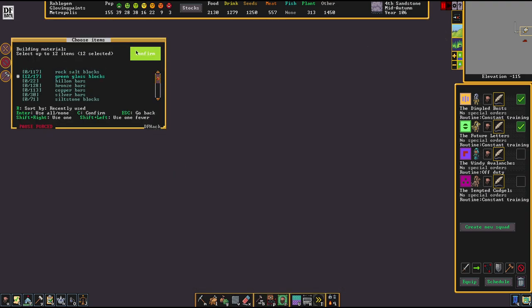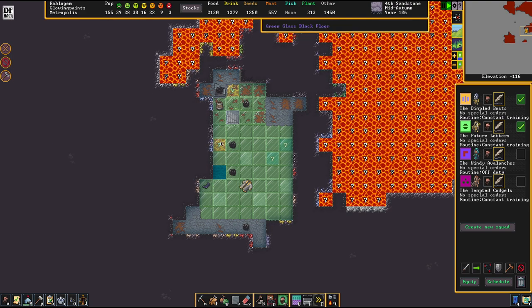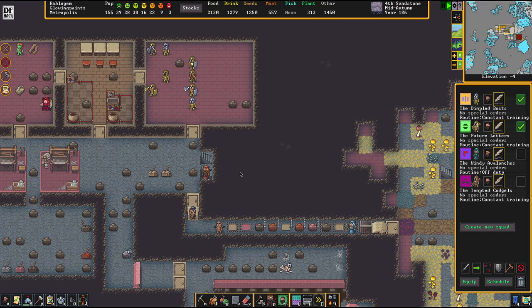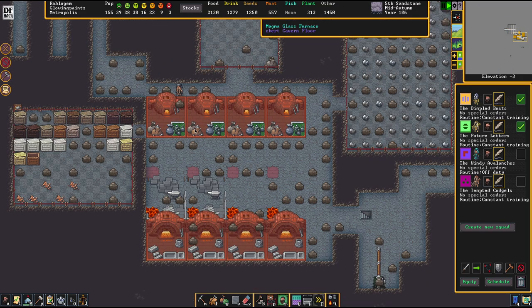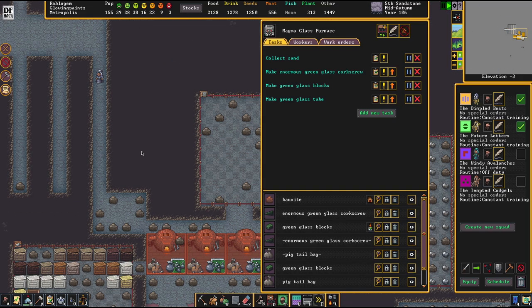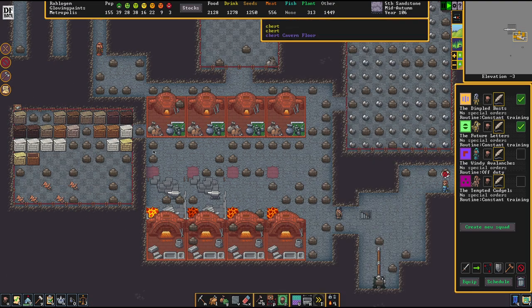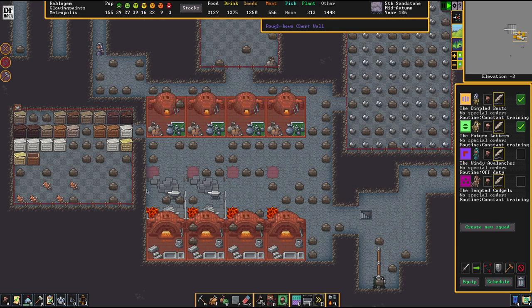The good thing is you can quench that fire just with water. Also, good news: our glass production will now go crazy now that we have these magma glass furnaces implemented. The sand collection will take a while, but we're going to get there. I'm really happy with these things.